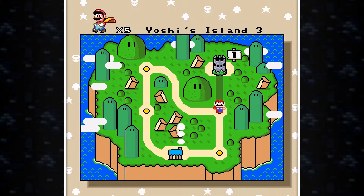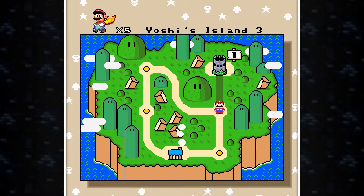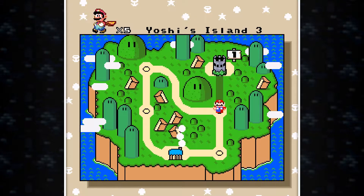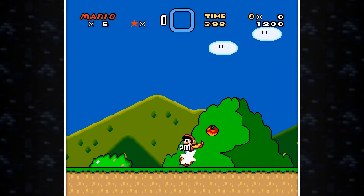Hey everyone, welcome back to episode 2 of Super Mario World Return to Dinosaur Land. We left off at Yoshi's Island 3 last time. Let's just go right in and get that secret exit we tried to get last time.